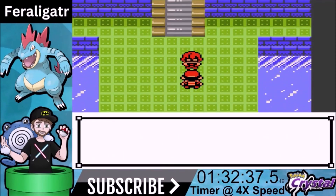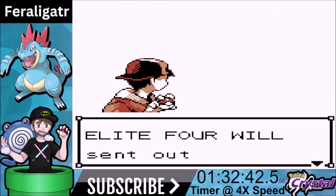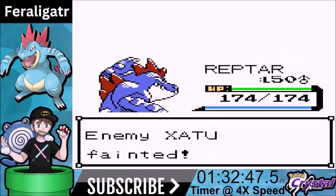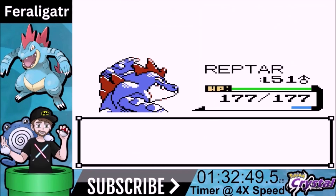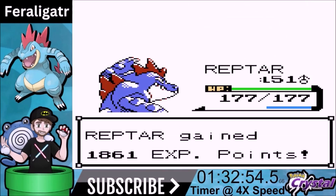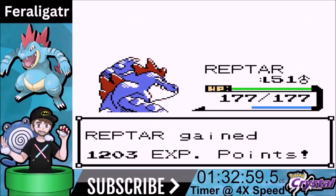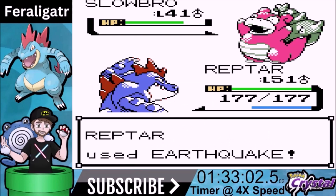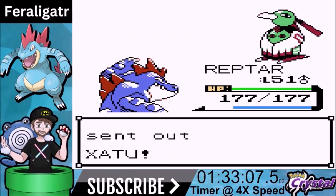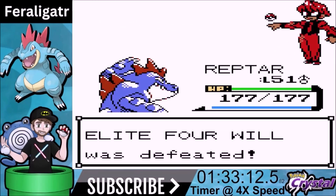We take on Will — he's a Psychic type trainer. Ice Punch with the knockout on his Exeggutor — very good. Jynx comes out — anything physical that's powerful will knock out Jynx in one go, very good. Slowbro comes out — Earthquake is a two-shot. Amnesia doesn't do much if you can't attack. Exeggutor comes out and we get the knockout — Will cakewalk.